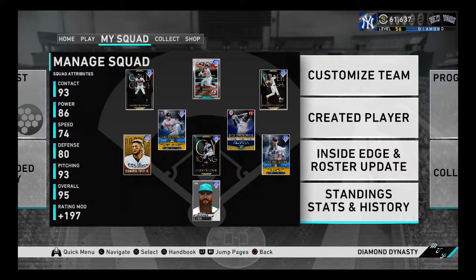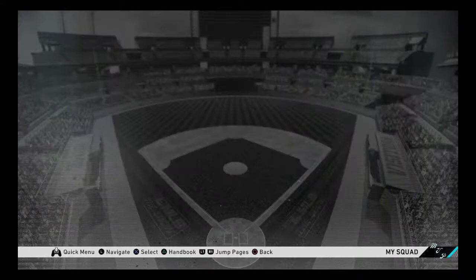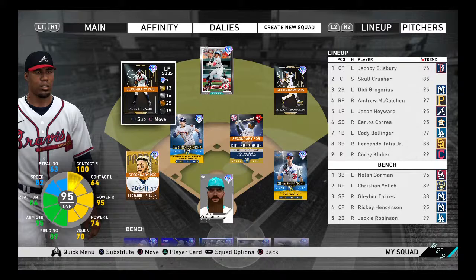What's good everybody, back with some more MLB Diamond Dynasty gameplay. Today I'm bringing you a double debut — we are doing the 95 Jason Hayward debut and the 97 overall Zach Granke debut. We picked up Jason Hayward and I want to try him out; I've been watching Healy 6 a lot.